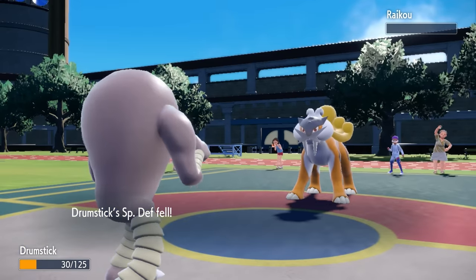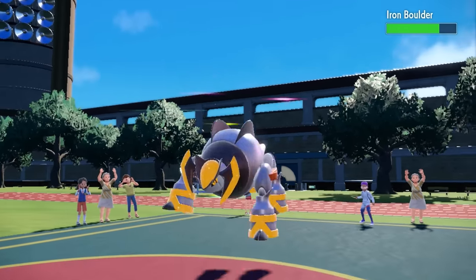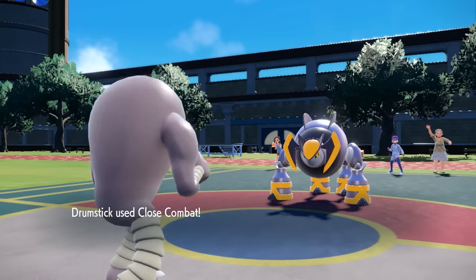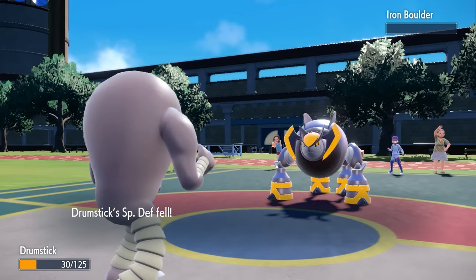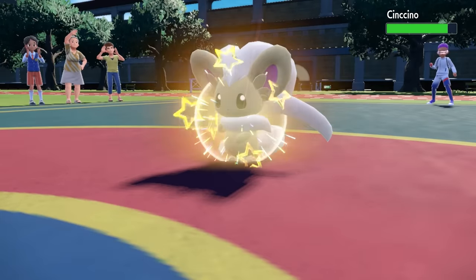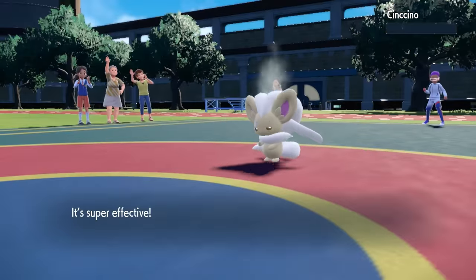That's pretty much the biggest threat out of the way. Their final Pokémon are going to be Iron Boulder and Cinchino. They decide to go with the Boulder first. This thing is extremely fast — it has like base 124 speed. However, Hitmonlee with Unburden does outspeed as long as it doesn't have a speed boost, and a Close Combat is enough to take care of it. That is another massively insane threat out of the way. And now it's me, my Drumstick, and this here Chinchilla. Again, another extremely fast Pokémon at base 115 speed. But Unburdened Hitmonlee is not afraid of no little Chinchilla. I can go for that Close Combat — they don't have the ability to Tera — and that is going to finish off the game.